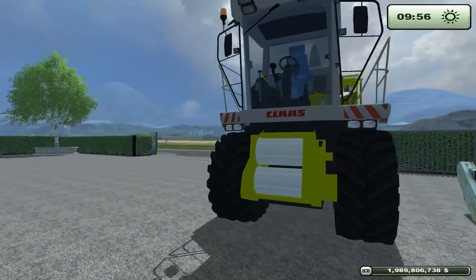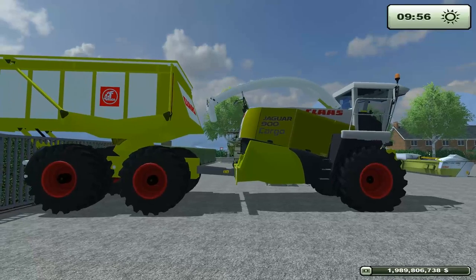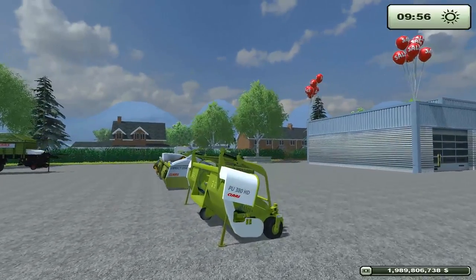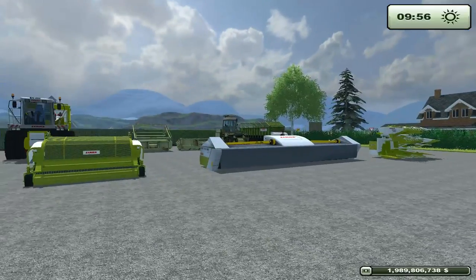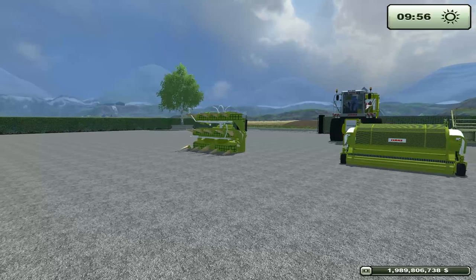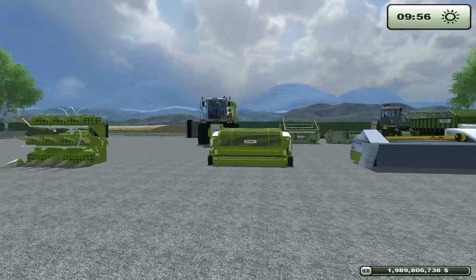The 900 Jaguar Cargo is nice because it does it all. It's got a head for every single fruit in the game. You want to cut grass, you can cut grass. You want to do grain, you can do grain. You want to do corn, you can do corn. You can do sunflowers. You can do whatever you want, and that is great.